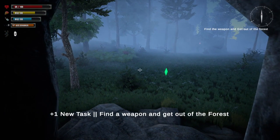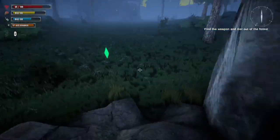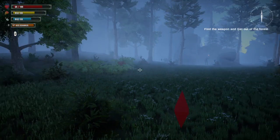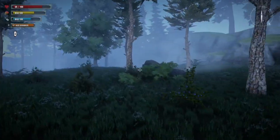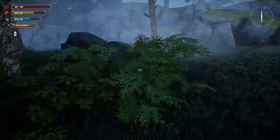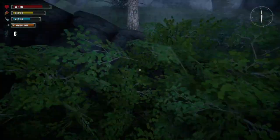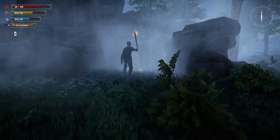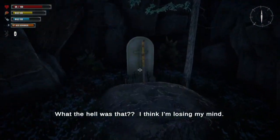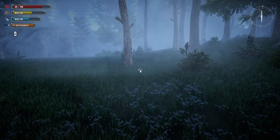We've got a task: find a weapon and get out of the forest — it's not as easy as you think. You click on these and it gives you minus 10 health but helps thirst and hunger, so that's up to you. You can save over here. There's a dude standing by a torch over here. Pick up the blueberries — oh, there's more — gonna need those. That's also for hunger but also for health. And there's your first weapon: a pike!